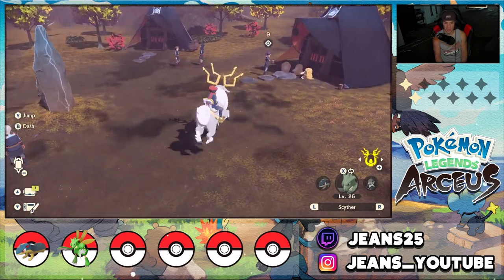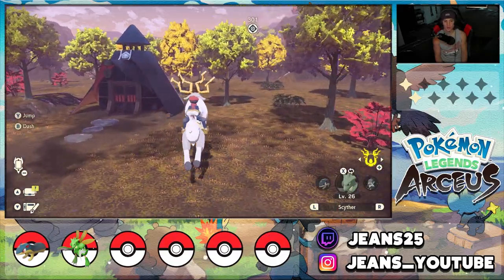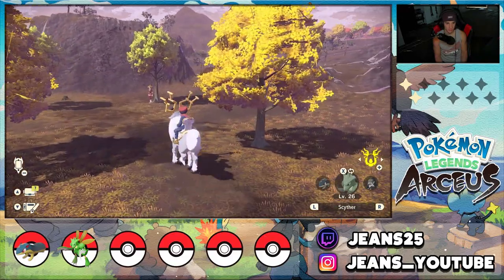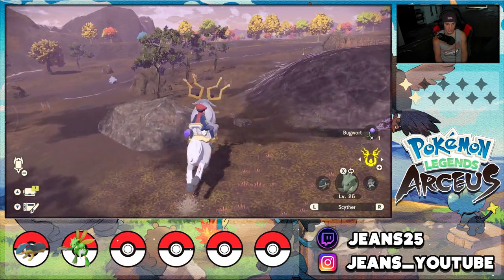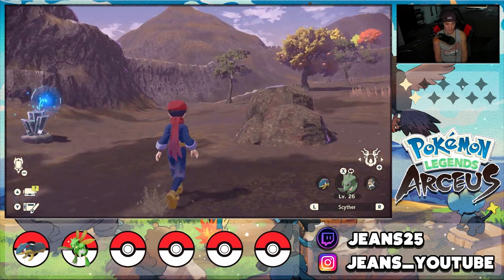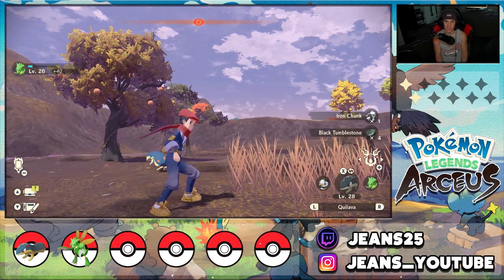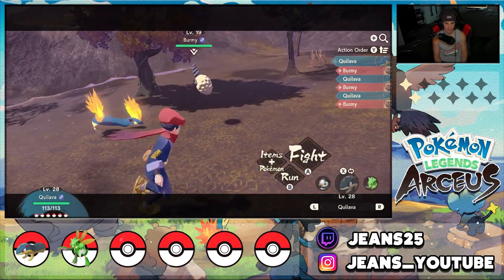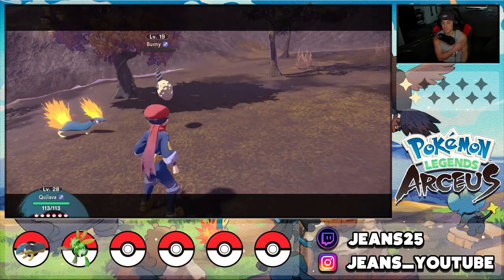Our Scyther levels up to 26 — I'm ready to evolve it whenever. Collecting berries. There's a new little settlement right here — it's the Diamond Settlement, where the Diamond Clan lives. There's a side quest here I'll definitely grab later, but for now I want to keep moving with the main mission. There's a person right here — probably does something, I don't feel like talking right now. A bunch of Rhyhorns which is pretty cool. I wish we had a Water Pokémon — we'll get one in the next area. There's a Pokémon in a tree — it's a Burmy.